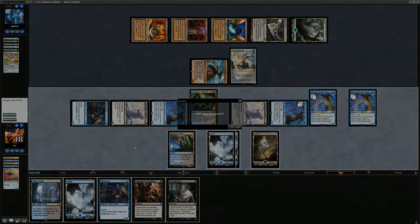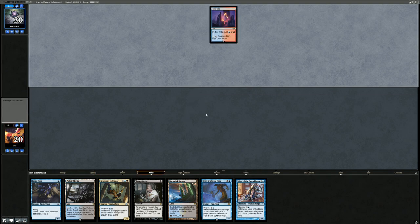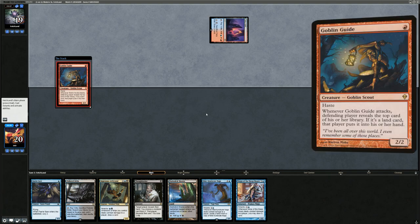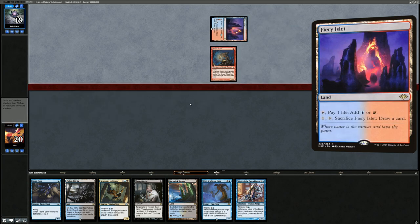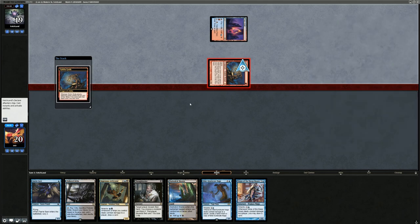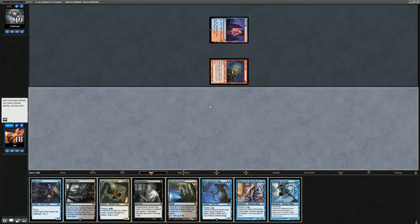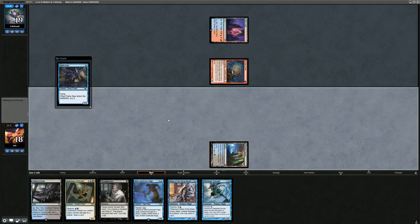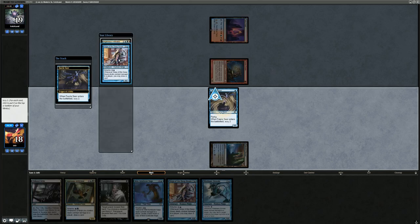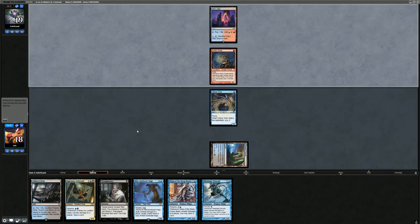We're on the play with a pretty nice opening hand. If the opponent doesn't disrupt our turn one Faerie Seer into turn two Infiltrator, we could also Thoughtseize first. Opponent on turn one: Fiery Islet and Goblin Guide — this is probably Burn. Burn is not a great matchup, and the hand isn't particularly great against Burn since they have so many cheap burn spells to take out our creatures. I'm still going to play Faerie Seer here since one way we win is by snowballing card advantage with Infiltrator.